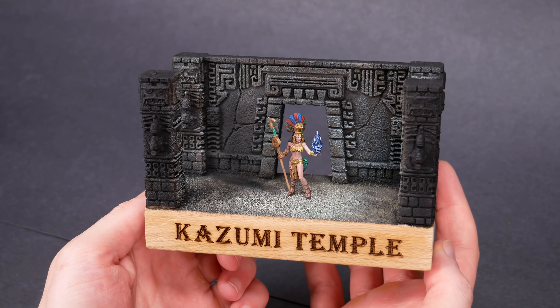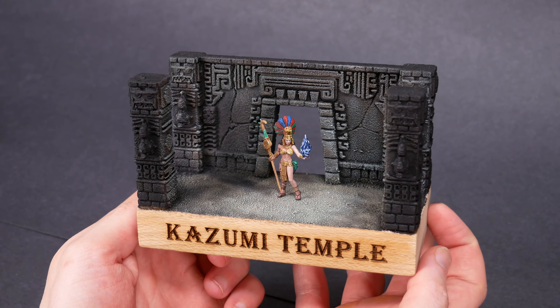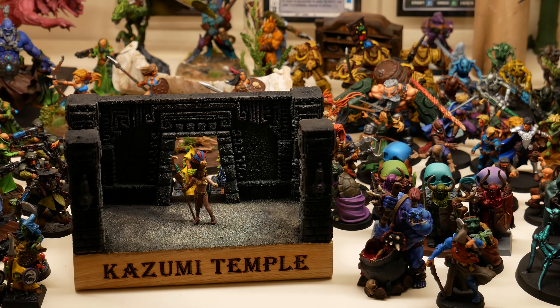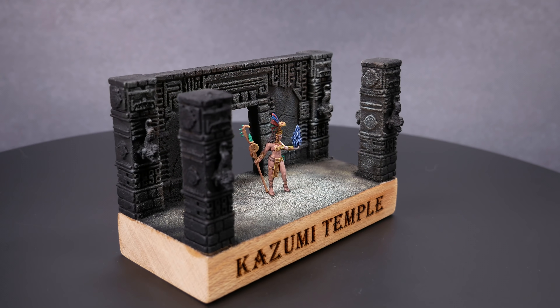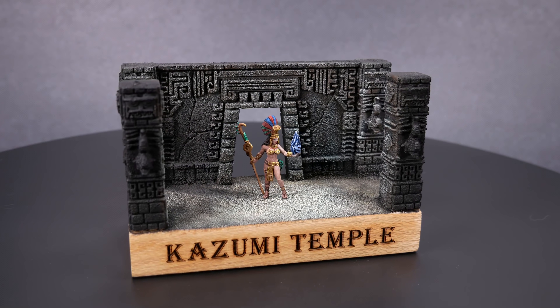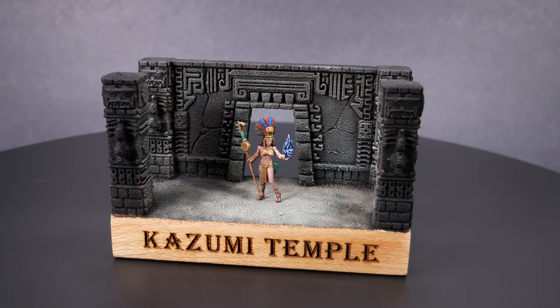So here we are. Coscatl has entered the lost temple of Kazumi. Room by room she's exploring, trying to discover the secrets that this place holds. I'm super happy with how this came out — not quite a diorama, not quite a display base, but a nice way to frame our mini and give her a story without going too far overboard. It gives the feeling of being enclosed while still letting us see her from multiple angles. The lighting puts a spotlight squarely on Coscatl. Look at those colors — greens, reds, yellows, and blues. This is the kind of color scheme that makes me smile. Her character card from Shadow Sea was great inspiration.